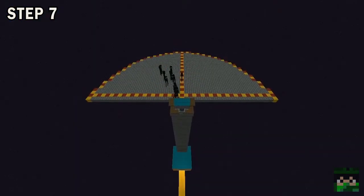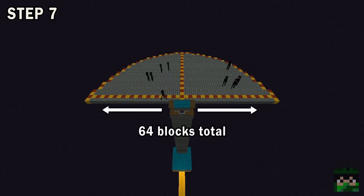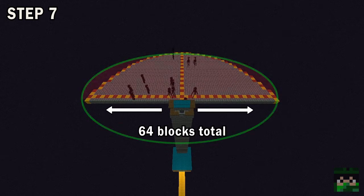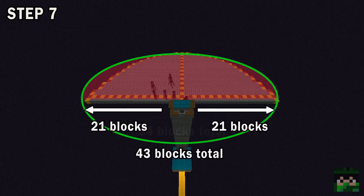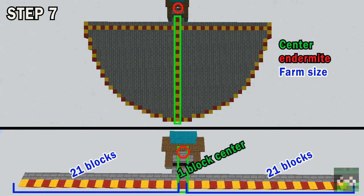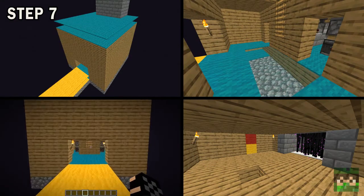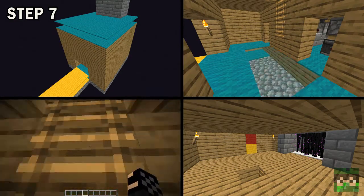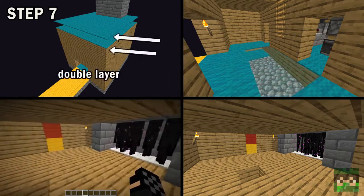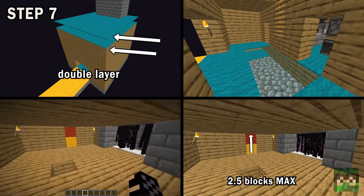Step 7. The last thing to do is make the spawn platform. If you want, you can make this up to 64 blocks wide. However, I prefer to make a half circle of 43 blocks wide, or 21 blocks away from the center. When you've finished, you'll have a shape like shown on screen, and you are ready to start collecting XP. If you want to cover everything up with a roof or wall, that's perfectly fine, but just remember to make sure endermen can't spawn or teleport — which means you'll have to double carpet everything, or make everything only 2.5 blocks high maximum.